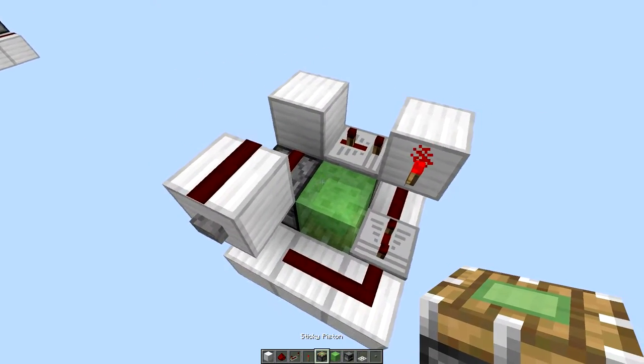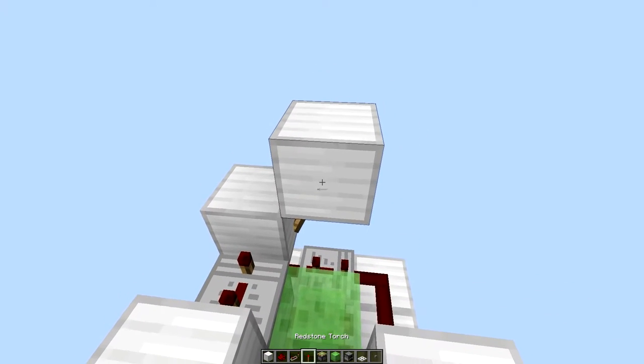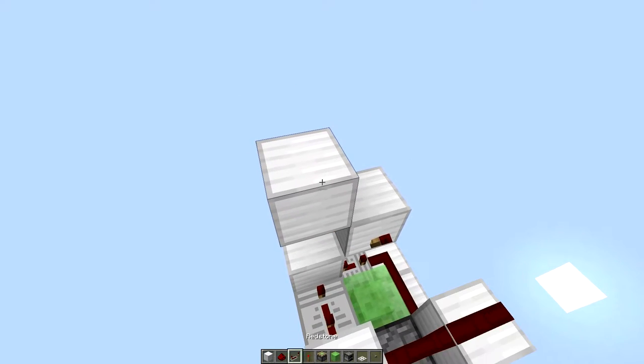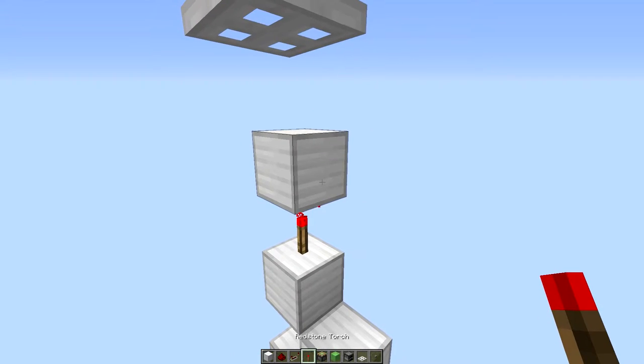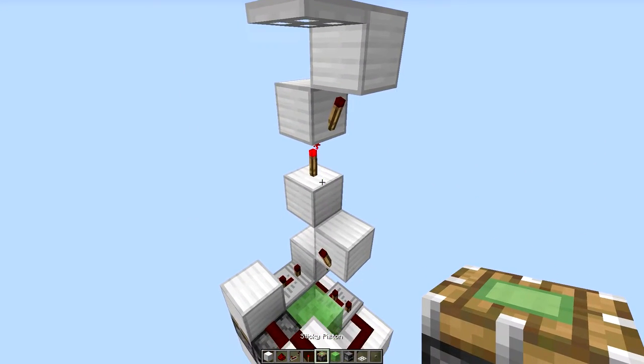Go up a block and place another redstone dust — this is your input, so you can place a button here for demonstration purposes. Next, place a block with a torch on top of it, then a block on top of that torch with another redstone torch, then another block on top of that torch with a redstone torch, and yet another block on top of that redstone torch.